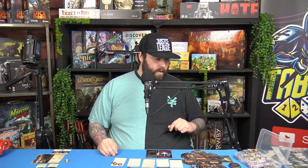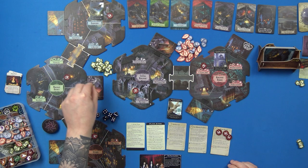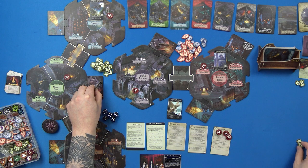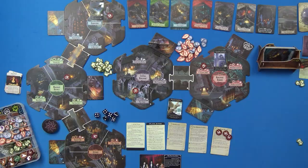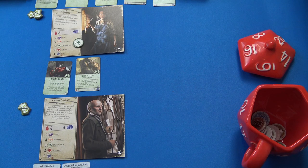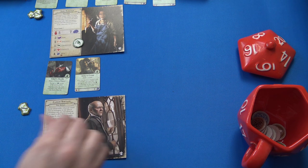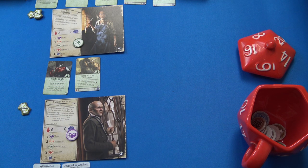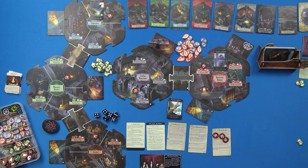Carson is going to do the same thing — one, two — and spend his dollar to go three. He'll focus Law because I definitely want to be able to ward as much as I can. That's a pretty average first turn. I really want to make it to the Strange High House for Codex 87, and I want to start finding some clues as well.